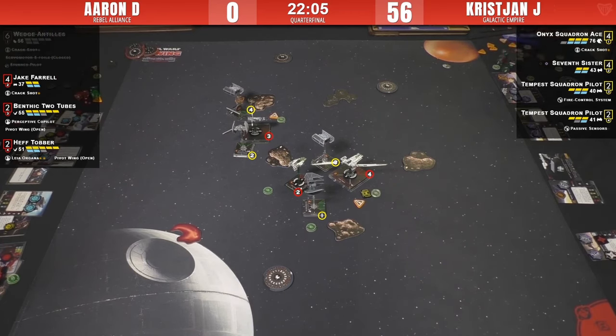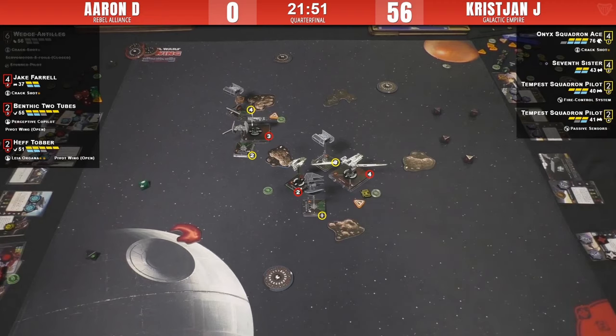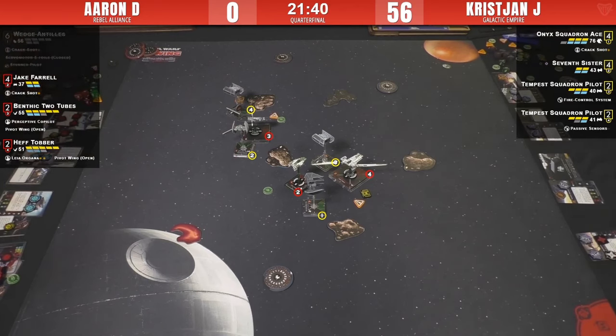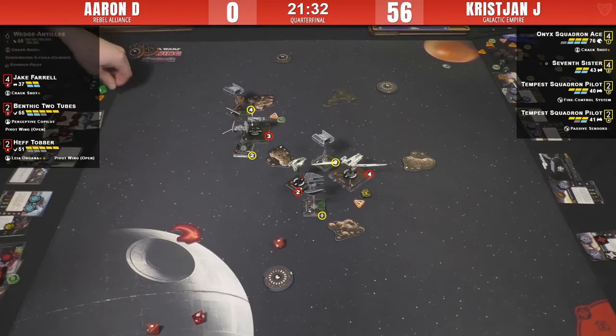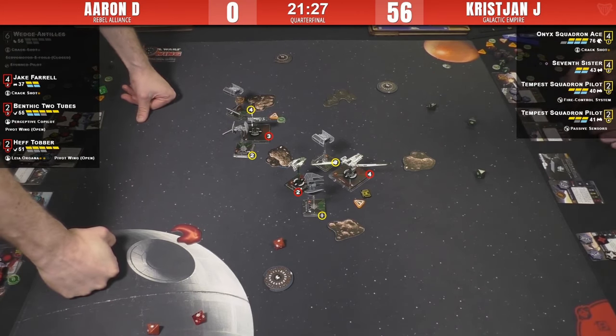Seventh Sister clears her stress with a hard-one bump. Two-four — because the hard-three would have bumped her own Tempest. Coming in on that Tempest. Benthic gives himself a focus — everyone's got focus. Benthic has focus, Crack Shot, range-one on the Tempest — two shots on that Tempest now. Because he didn't do the focus-then-boost sequence, Jake's ship ability lets him push for a boost to give Jake a focus. Instead he just boosted in and gave himself focus, keeping stress-free. Two hits — two down. Shield's down on Benthic. He spent focus to not take the crit. Three hits and a crit — I see a Crack Shot being procced. Takes it all. Weapons failure.